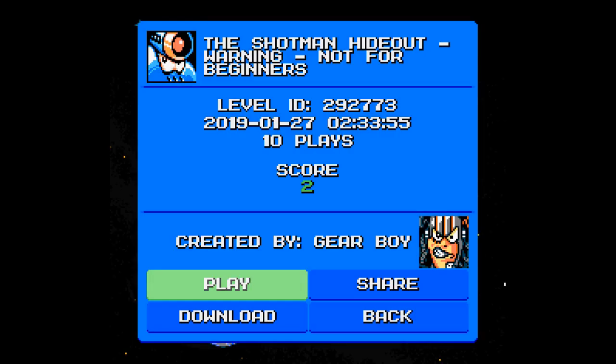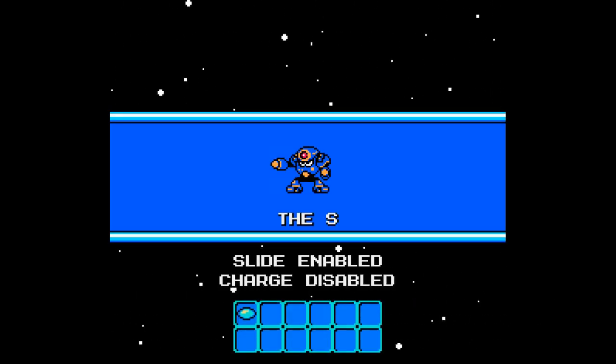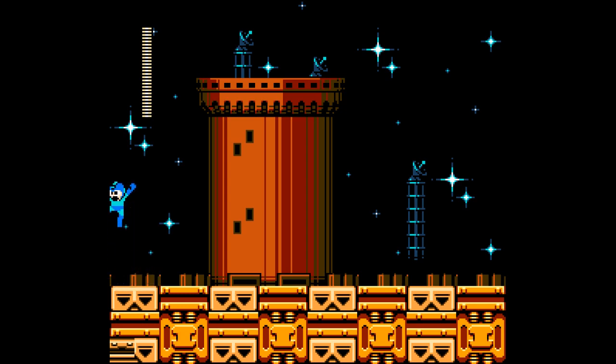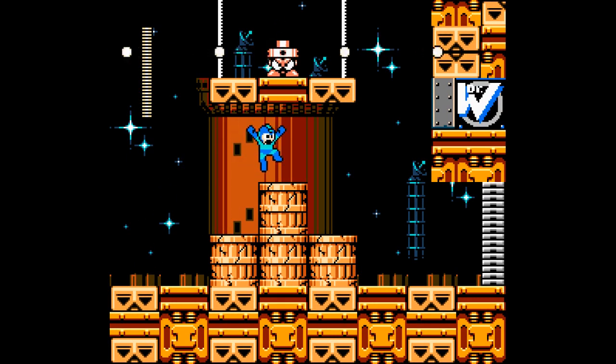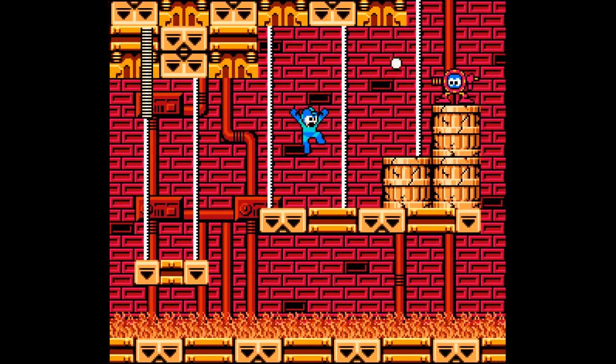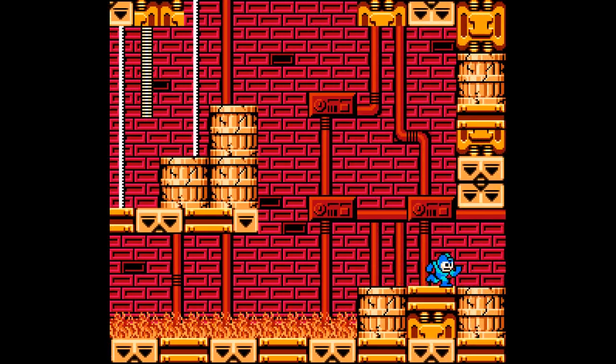Alright, back we are with more Mega Man Maker today. We will be playing through the Shotman Hideout created by Gearboy with templates and a score of positive 2. We only have the buster. Supposedly this level is not a beginner-friendly level, as it tells you at the start. It seems to be a Wily-type level and they only have the regular buster, so I'm going to have to try and keep that in mind.